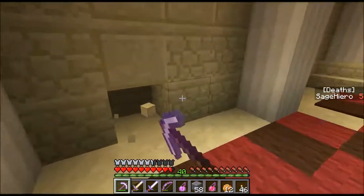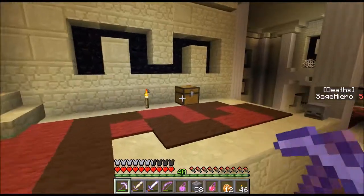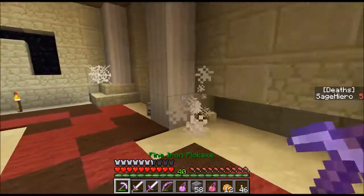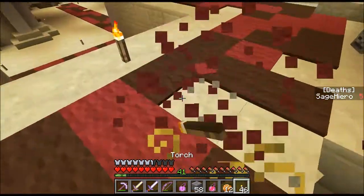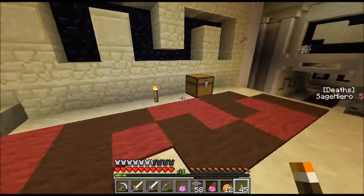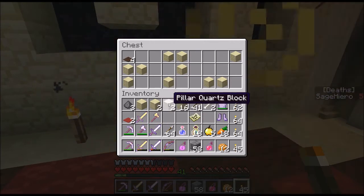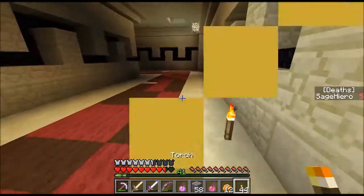I thought it would be a spawner. I saw him spawn like right here. He must be under a pillar or something, maybe under the carpet — I'm just not sure. Let's just light it up. There's an old parchment — I'll have to take a look at that. Got some nice stuff. I don't need all these blocks. I got all this stuff, so I can go away from here.